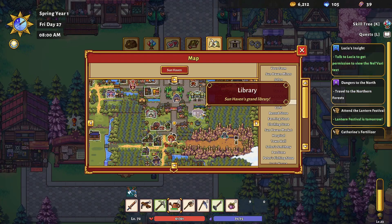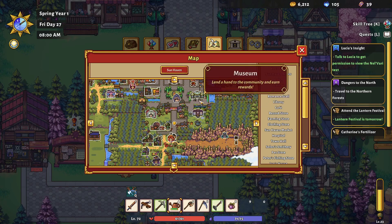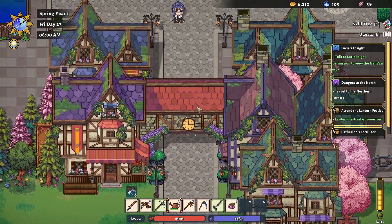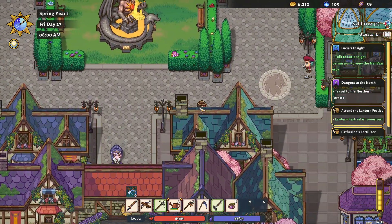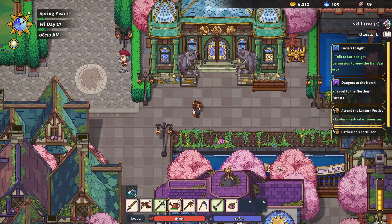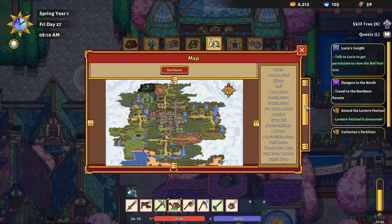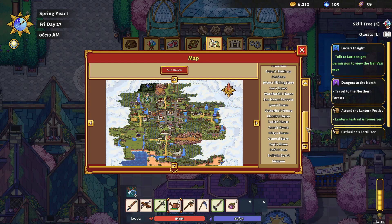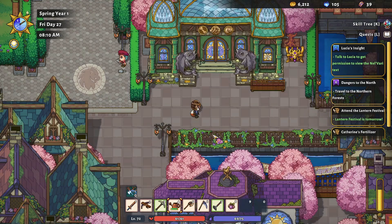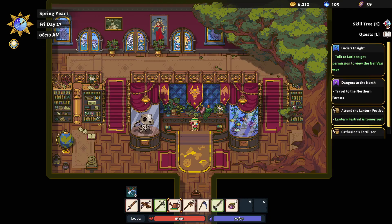I must be a bit dumb because I misread the comment - the museum's not on the second floor of the library, it's just located north of it. When they said 'above' I assumed they meant the second story. But here it is - how did I miss that? There's an entry right there at the very bottom. Okay, I'm just unobservant. Let's enter!